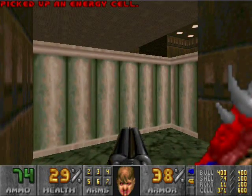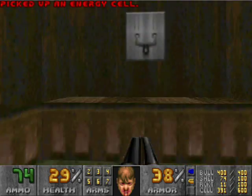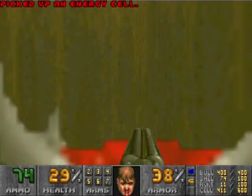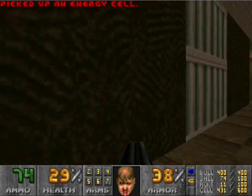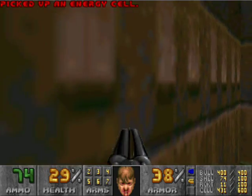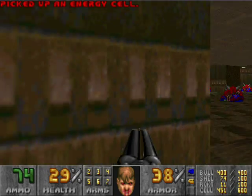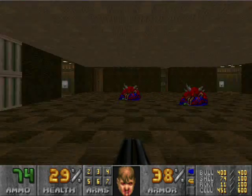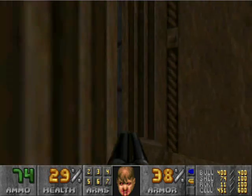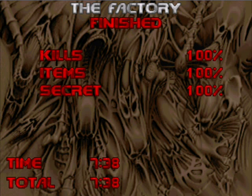I think there's like four switches or some stupid crap like that. It's almost like they said, hey, we're just gonna make this room annoying. I guess I didn't get the cell in here. Energy cell — is that all of them? And we go to the exit with almost no health left. Lovely way to start the next map, isn't it?